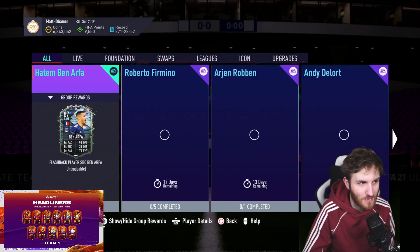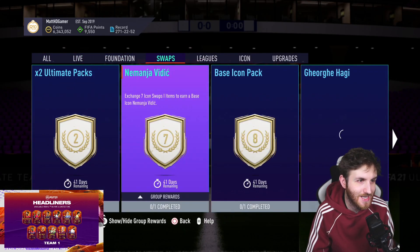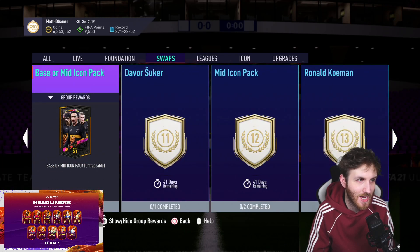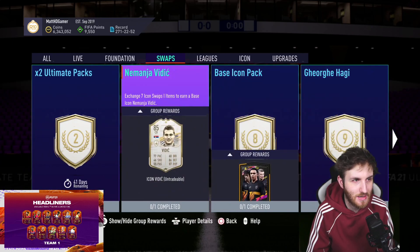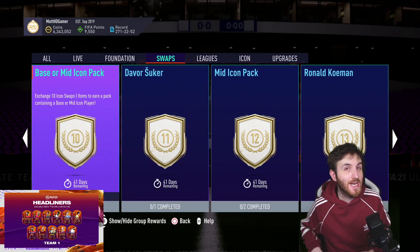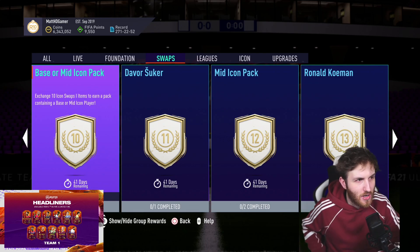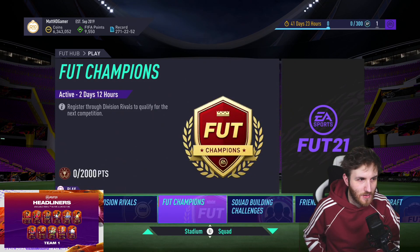Maybe this can help you guys out if you're struggling to decide. For me personally, with ten tokens to get, I am thinking the base or mid-icon pack. I might do that on both accounts. You could always go for a vintage icon, but yeah. Guys, let me know on this video if you're going to save your tokens for the base or mid-icon pack - that's ten tokens. They are the new Icon Swap tokens you have to get, and that might take a while.